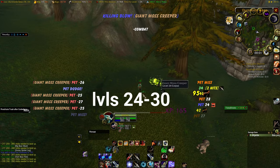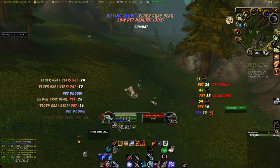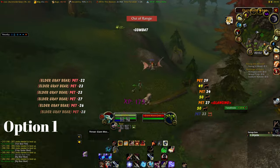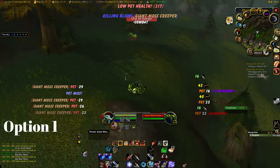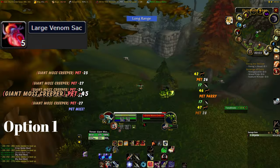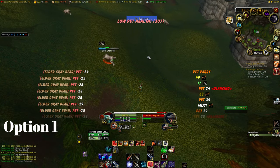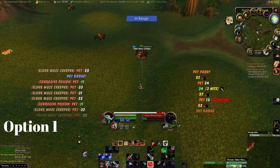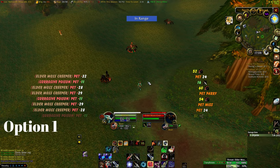From levels 24 to 30 we yet again have 2 options. Option number 1, we stay in Hillsbrad Foothills and grind on the beasts around Durnhall Keep. Mainly focus on the spiders since they drop Large Venom Sac which sells for a lot on the Auction House. Then move on to the Elder Moss Creepers as soon as you can kill them at a reasonable pace. Do this until you reach level 30.